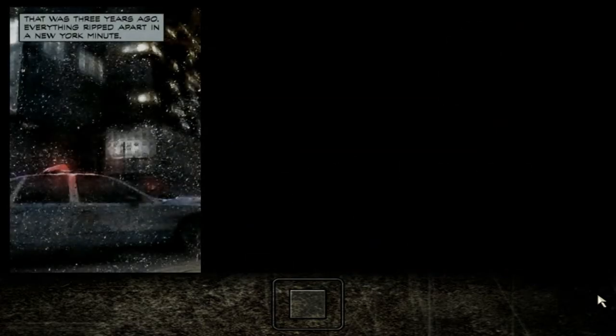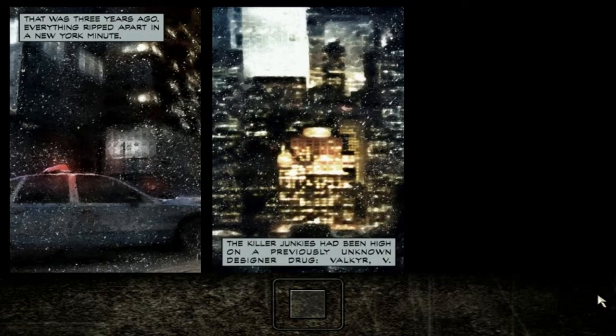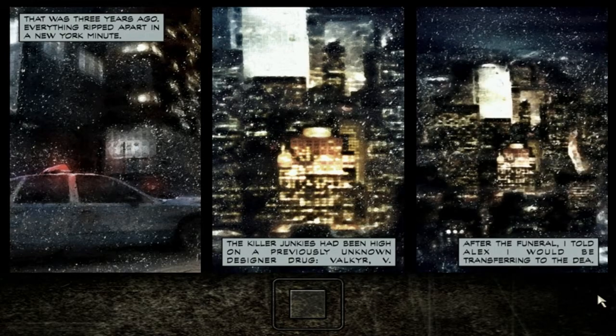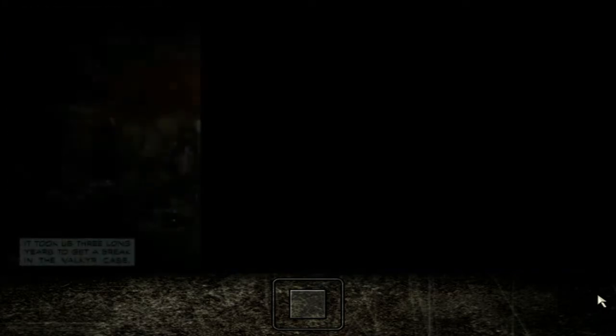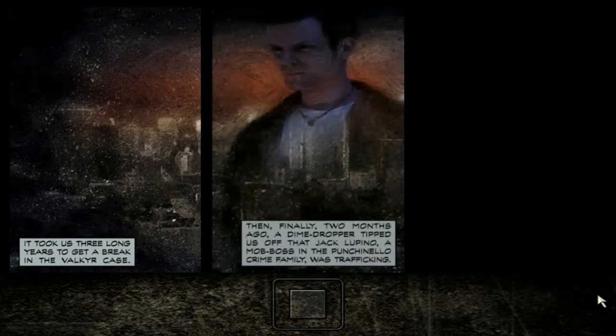That was three years ago. Everything ripped apart in a New York minute. The killer junkies had been high on a previously unknown designer drug — Valkyr V. After the funeral, I told Alex I'd be transferring to the DEA. It took us three long years to get a break in the Valkyr case. Then, finally, two months ago, a dime dropper tipped us off that Jack Lupino, a mob boss in the Punchinello crime family, was trafficking.